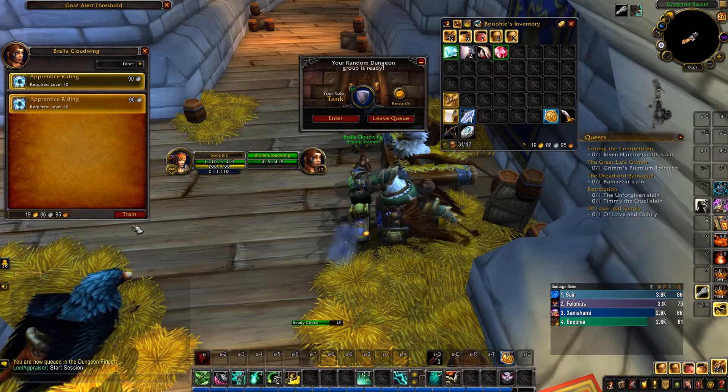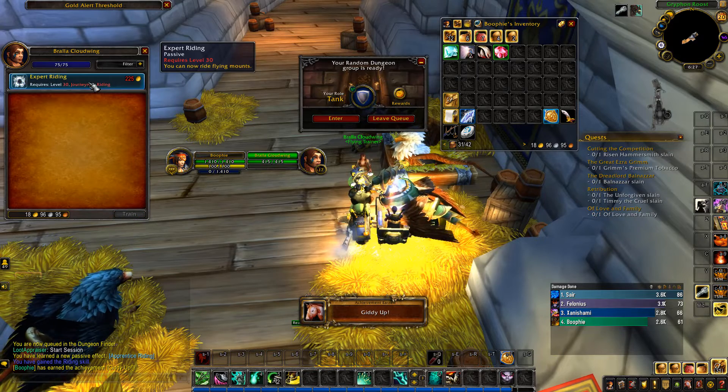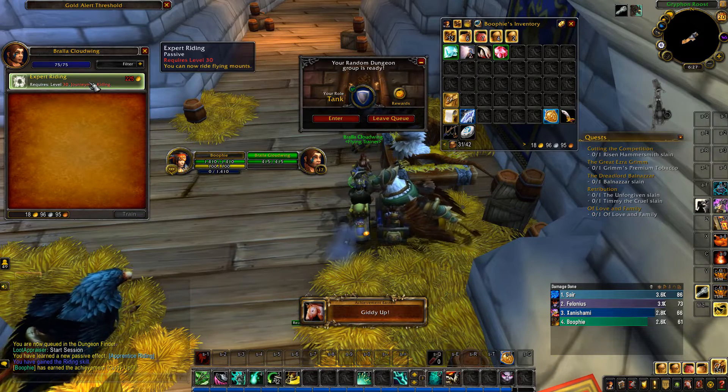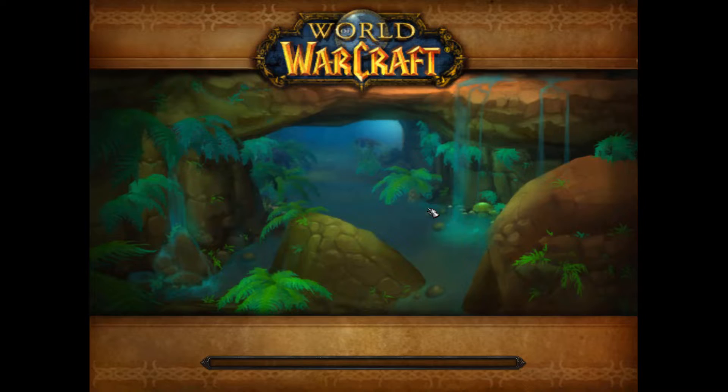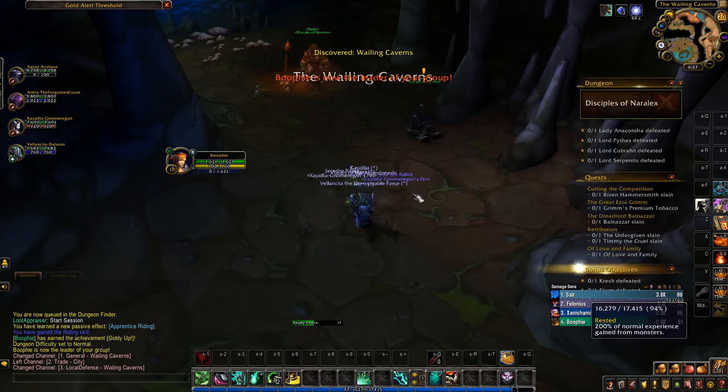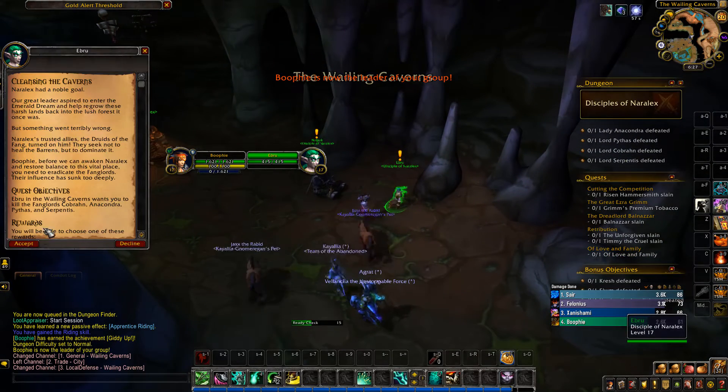Let's get out riding — we're going to need that. At level 30 we're going to get flying for 225 gold. And we got a dungeon pop — Wailing Caverns! Yes! And we've got quests in here, awesome.